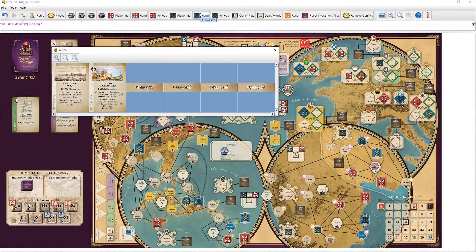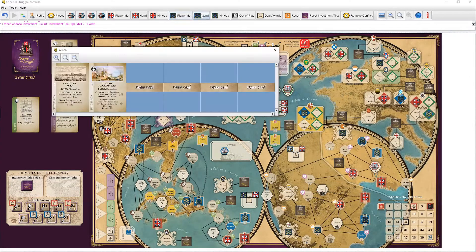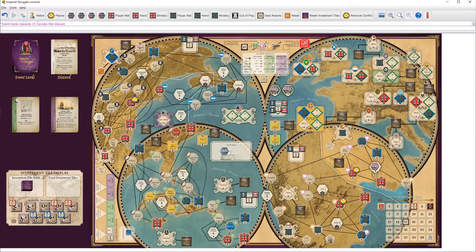France is up. They would love to play Carnatic War, and I guess they will, using the only event they have left. Carnatic War is going to put two conflict markers on... Wait, I can shift a cotton marker, which means take it for myself — yes, I can do that. This puts France in an enviable position in India. The enemy is practically overrun with conflict markers — keeping in mind that these Indian market things have not been used.